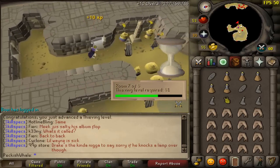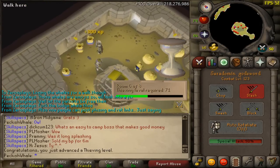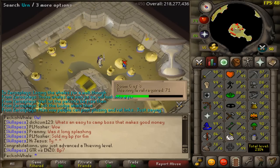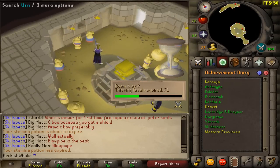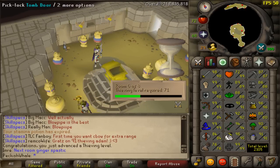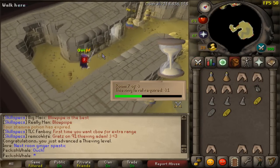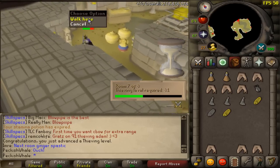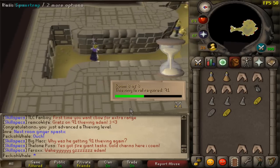89 Thieving — 500 XP to go till 90 — and another level recorded. 90 Thieving coming in — one level to go. 555k XP left — see you in five hours. 22 hours over two days — we've managed to beast out 91 Thieving! I can now enter the eighth and final room of pyramid plunder, which allows me to complete the elite desert diary and get the desert amulet.